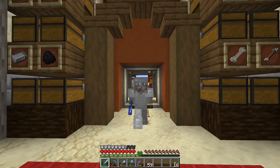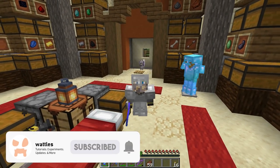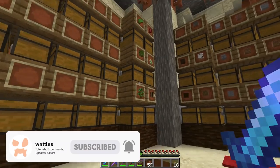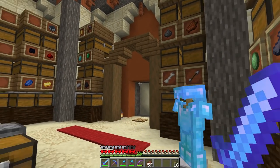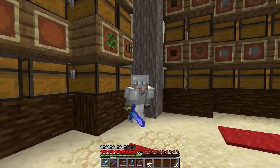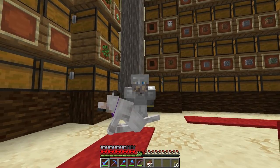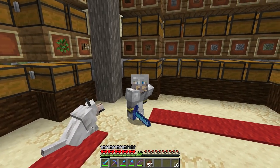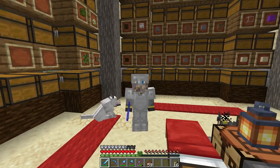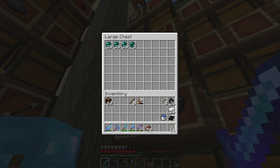Today is a big day - we're continuing the project from the past few episodes. Last episode we hunted phantoms and got phantom membranes. We have nine total. We have the armor, the ender pearls, the stuff to make potions, but we don't have the stronghold. So today we're going to do two big things: make a new friend and go find the stronghold.